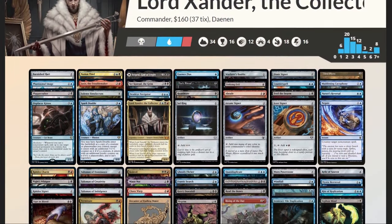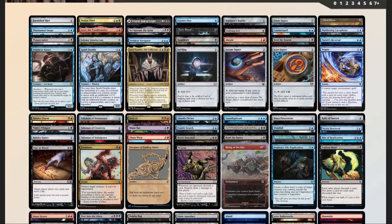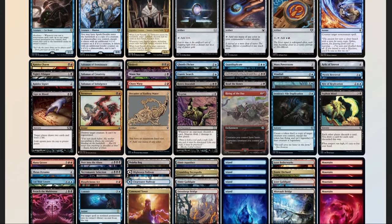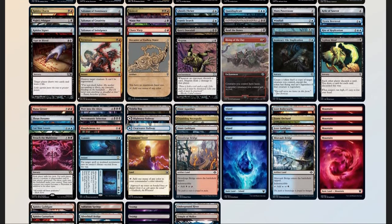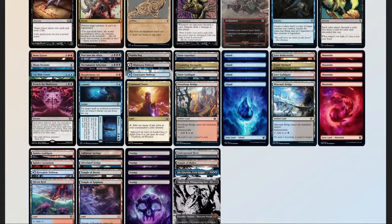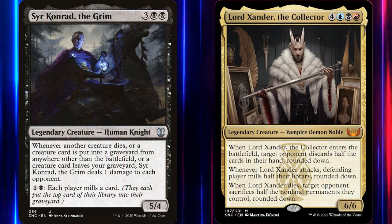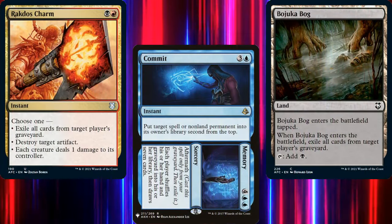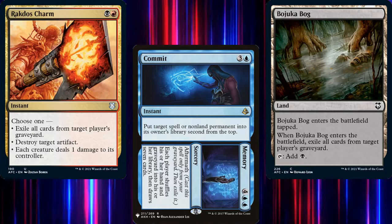Now that we have our decklist, let's compare it to our checklist. We have 52 mana sources split between 34 lands and 18 pieces of ramp — a little high, but we have a 7-mana commander, so it's fine. 11 pieces of card advantage, 12 pieces of interaction, 2 board wipes, 3 pieces of graveyard hate in Commit // Memory, Rakdos Charm, and Bojuka Bog, and 1 sudden I-win card in Sir Konrad the Grim. Lord Xander mills a lot of cards, and Sir Konrad deals a lot of damage when creatures are milled. Coupled with our 3 pieces of graveyard hate, if graveyards are full enough, a well-placed Bojuka Bog could win us the game out of nowhere.